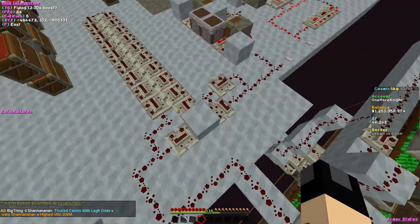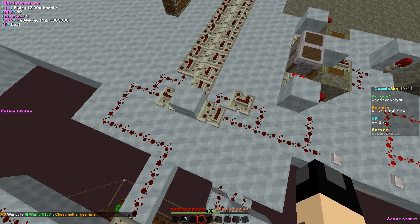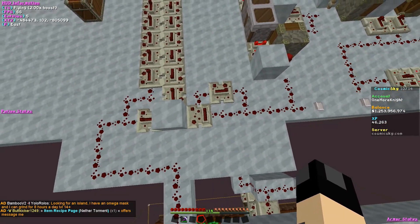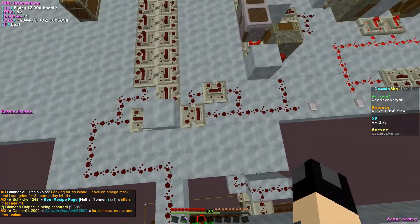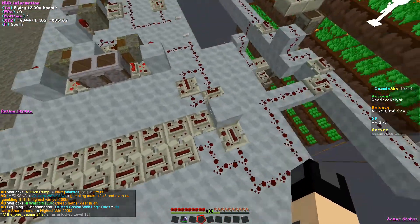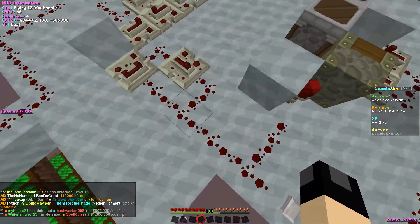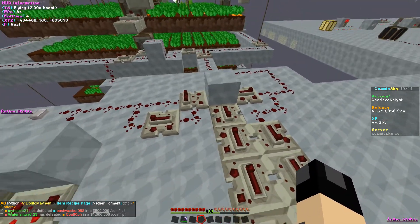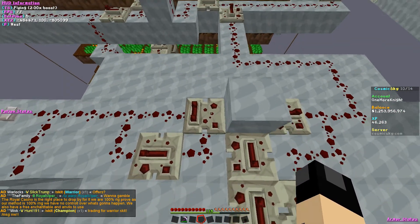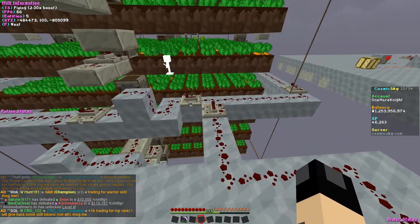I'm still not entirely sure how this part works — it feels like it acts as an AND gate. It only works when this signal comes later than the other one. I copied this part from someone else's island because it's compact. The signal comes out, goes into the comparator right away and nothing happens, then it comes through here after a delay and goes into the comparator again.